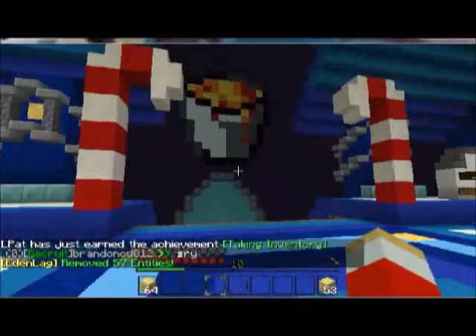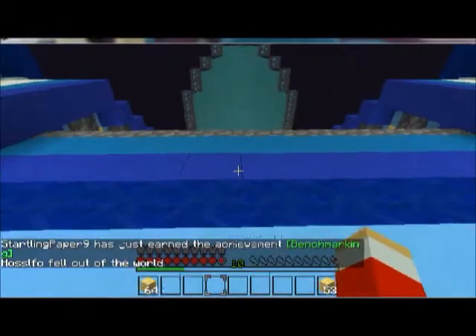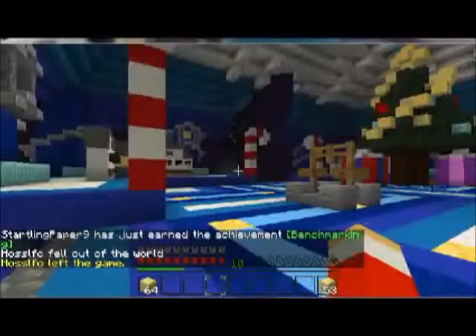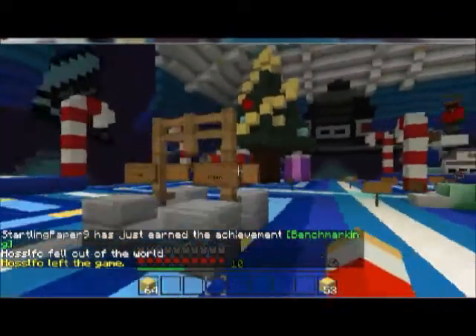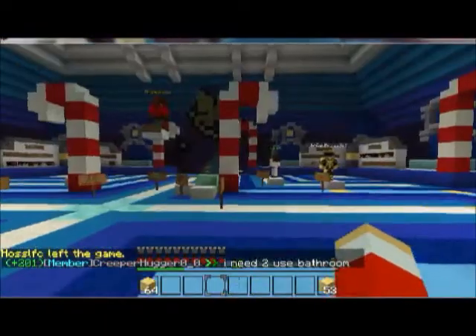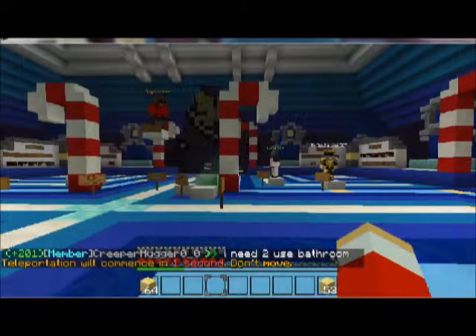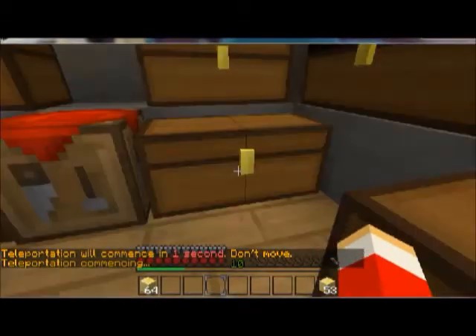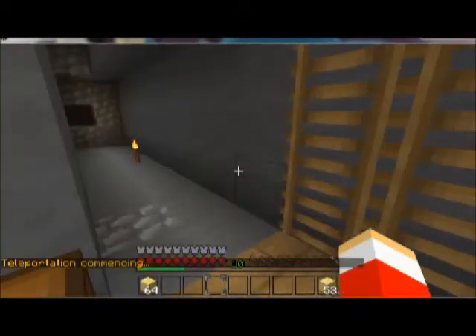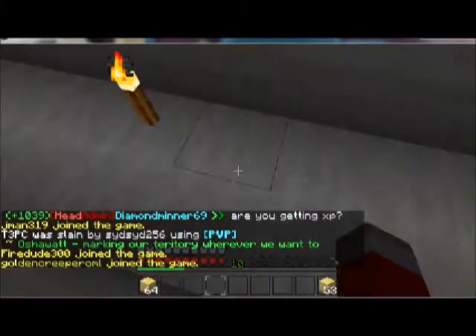Here are some candy canes and there are some like portals there — they take you to places. But yeah, that's just the spawn. What I wanted to show you was my home. You can do 'set home' and this is my home — this is like my only home. There's this ladder.